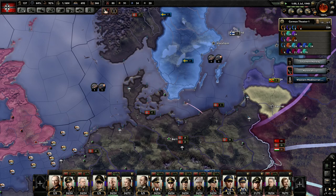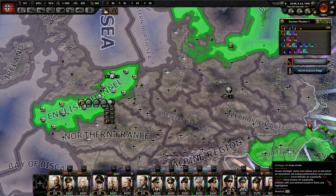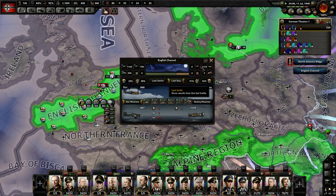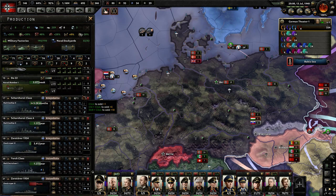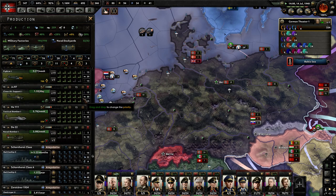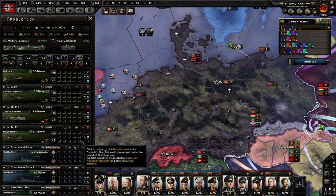We have control of the channel right now. Fighters almost equal — they're taking out their bombers pretty quickly. Man, look at that. I can't make these bombers fast enough before they just destroy them all.